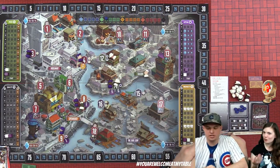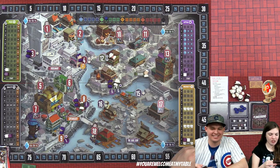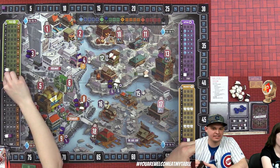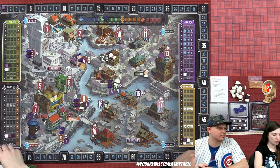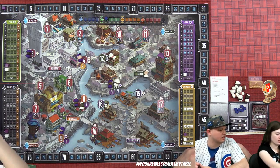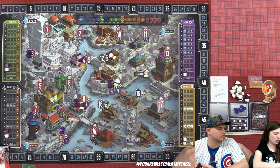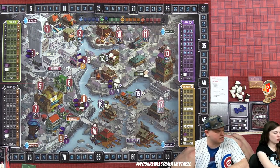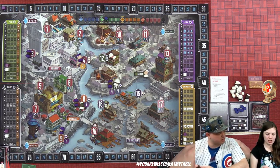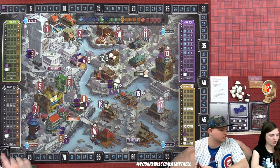Derek activates the financial mastermind: one favor to go up two on price, one to go up one on ingenuity, one to go up one on quality. He activates the guild leader — takes one favor, draws three cards, discards one, then uses the thief to steal two goods with one favor.